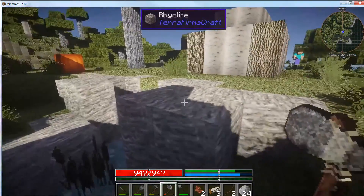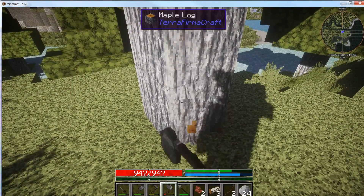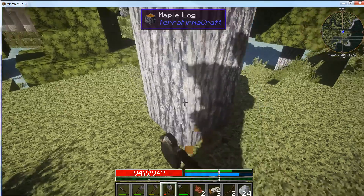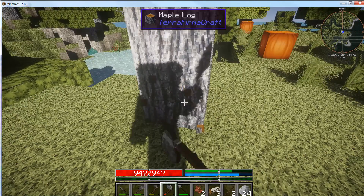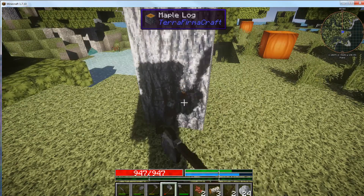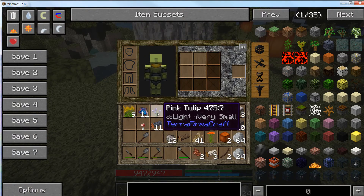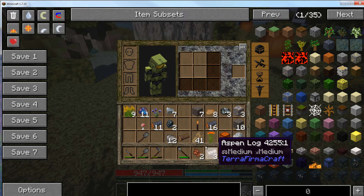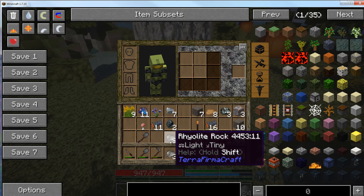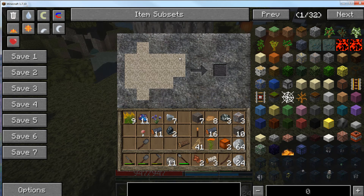Food gets decayed — you can hit D on it and it'll chop the decay off, because eating decay is bad. Hitting D will chop the decay off everything in your inventory. You can also put things into vessels and it'll slow the decay down. You can salt it, brine it, put it in vinegar, smoke it, dry it — there are a whole bunch of different ways to preserve foods.